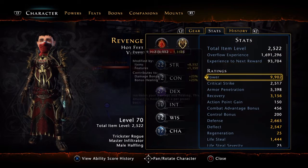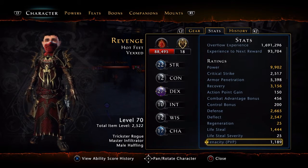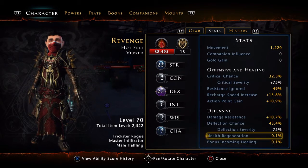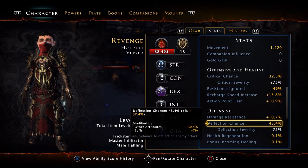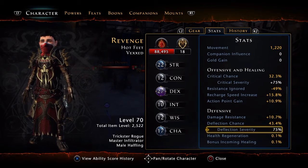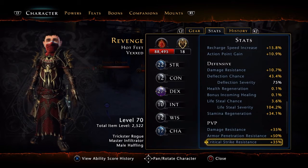Stat-wise, 9.9k power until you hit them a few times for the Rising Power. I run more of a tanky, healing-received kind of build. I'm at 43.4% deflect chance, because I am a halfling — that is probably the best race for this, in my opinion. Hands down, really good. Life steal is decent, around 3.6%, but your boons are gonna be most of it. You want at least 50% armor pen, by the way.